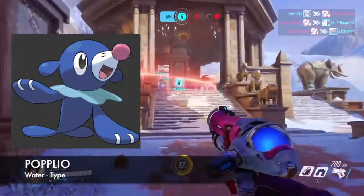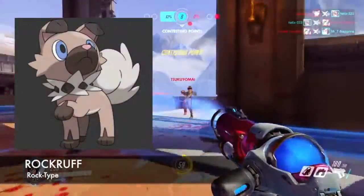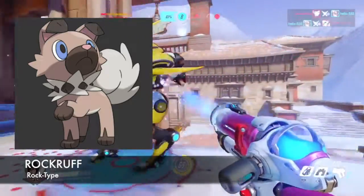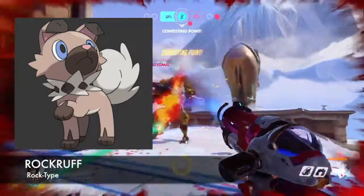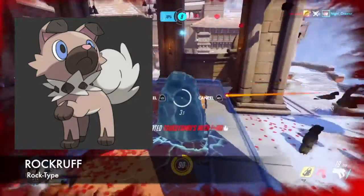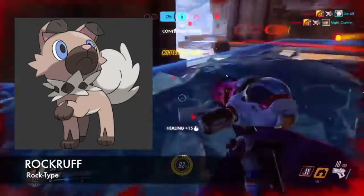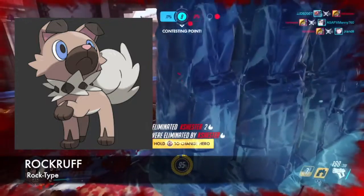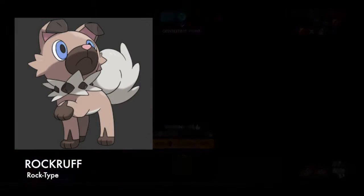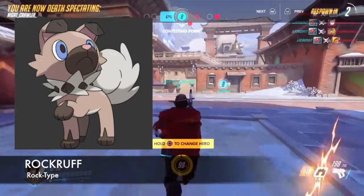Moving on to the next Pokemon, it's going to be Rockruff, and he is a rock type Pokemon. No matter how much he gets beaten up, he'll keep on standing until he beats his enemies. If that's not determination, I don't know what is. Fun fact about Rockruff: when he is about to evolve, he actually leaves his trainer and returns once he's fully evolved.